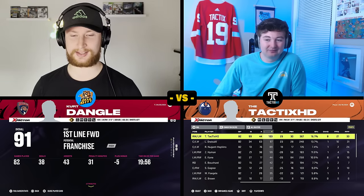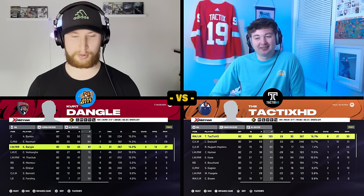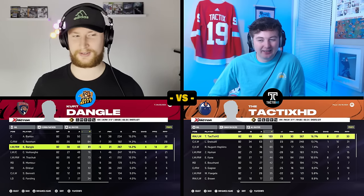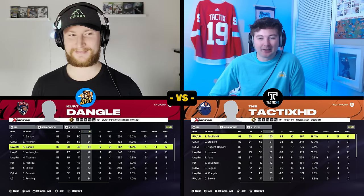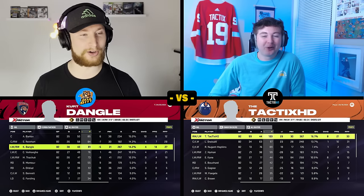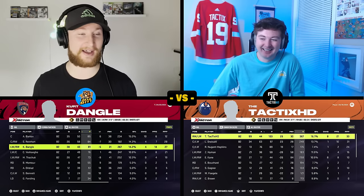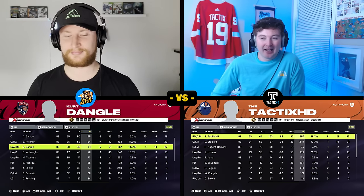This will basically decide who wins because neither of us made the playoffs — no points there. The trophies and individual hardware — that's the big thing. Kurt Dangle through 82 games had 38 goals and 43 assists for a total of 81 points. How did Tactics do? He popped off — beat out Draisaitl — 59 goals! 44 assists — 103 points! He popped off! I cannot believe what I'm hearing.